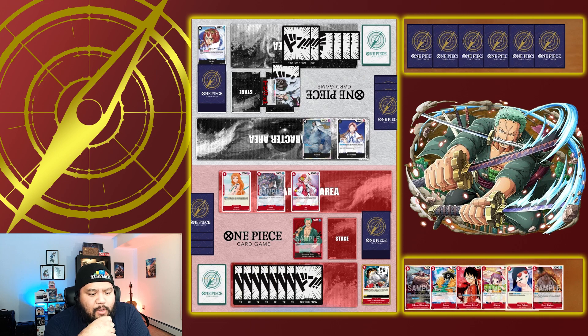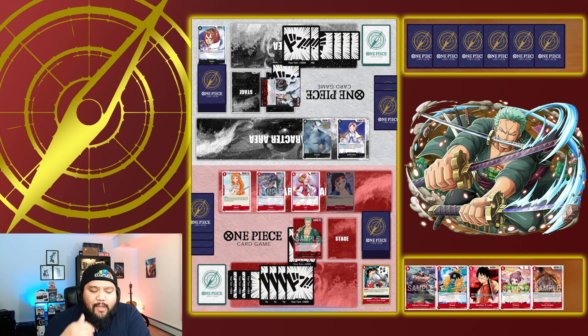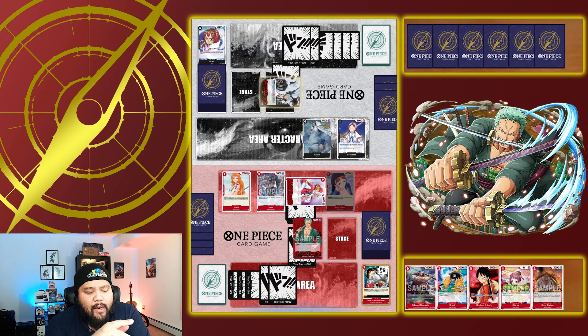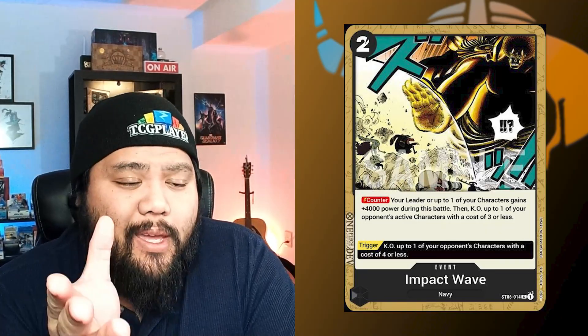Now it moves to my turn. I find a Curly Dadan, which is an incredible searcher. First I'm going to play Nico Robin, kind of set her up on board. Hopefully she remains on there. Attach 1 Don onto Zoro, and then I won't attack Kuzan yet. Instead, I'm going to put 2 Don onto Uta and swing 7k into his leader's 5k. He counters with Impact Wave — a 2-cost event card that gives plus 4k to your leader or character, but also KOs a target that is 3-cost or less and active. That's why my Vista goes down in this attack.